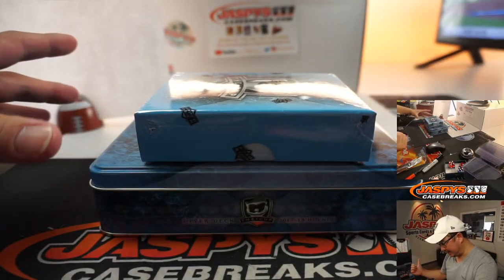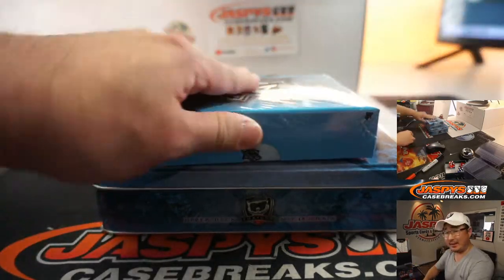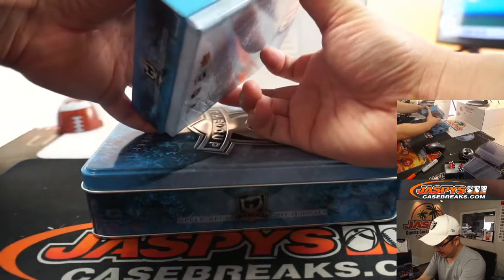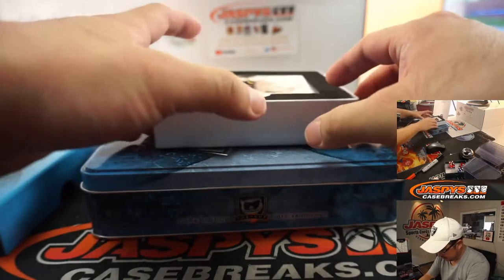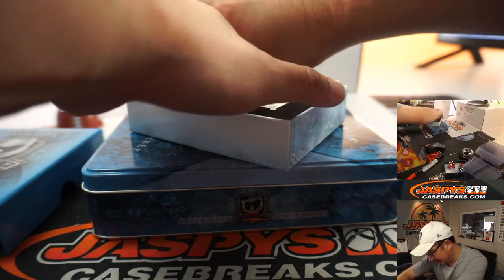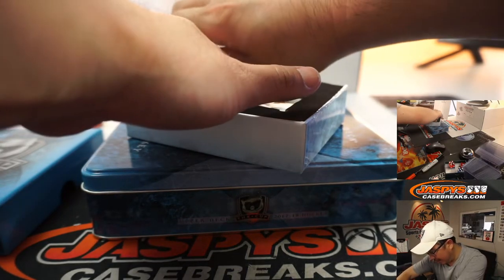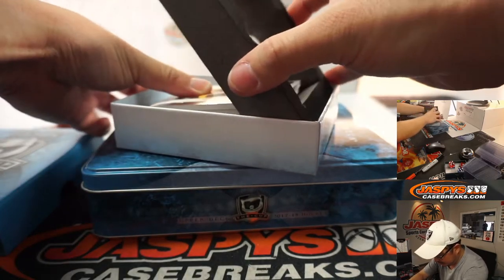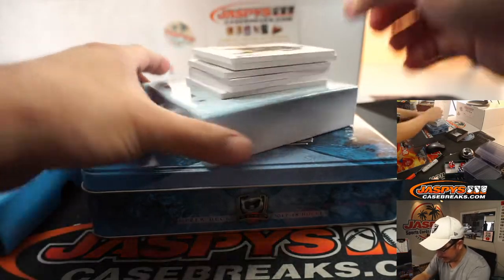It's like Fort Knox — you've got the box, you've got the seals on the box, you've got to open up the tin, this thing is wrapped as well. It is nice stuff, you've got to protect it. So remember, this is 17-18 The Cup Hockey. I don't follow it super closely so I don't know who the good or bad players are, but hopefully we'll get something that makes you happy. Is that a base card on the bottom? It is — let me pull that up to the top there.